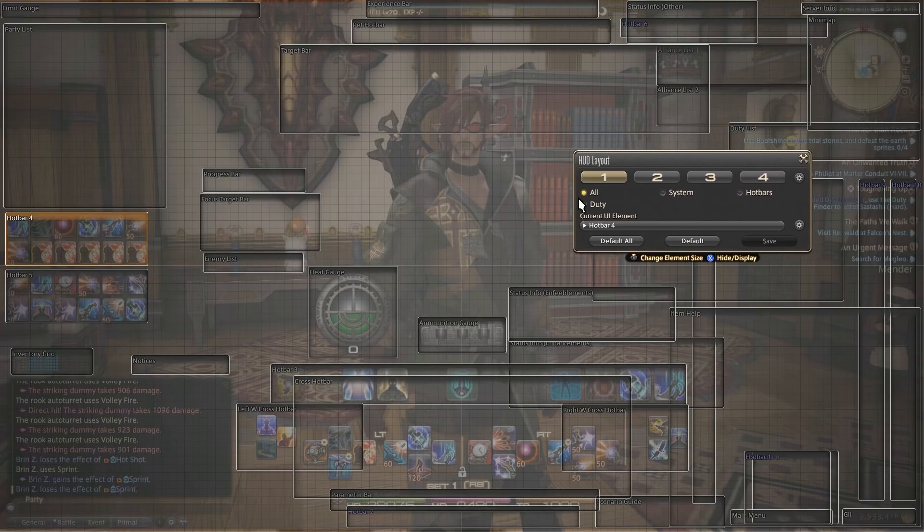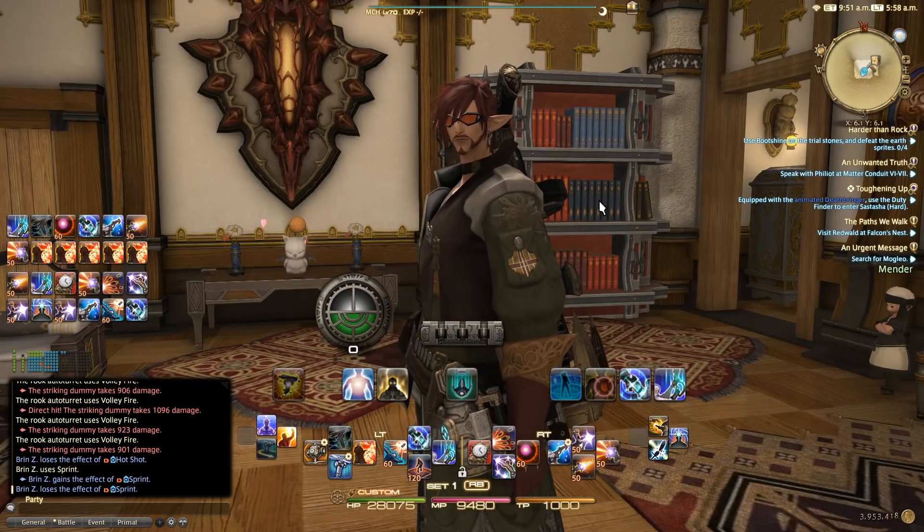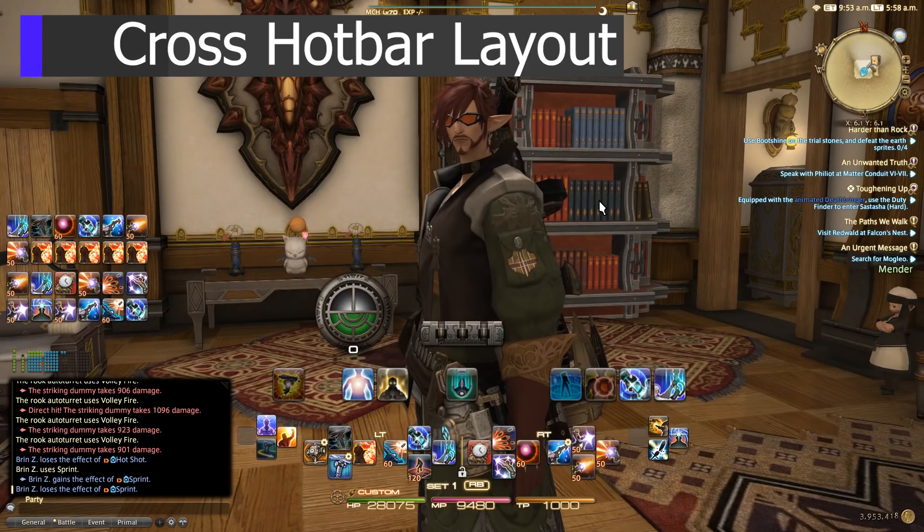There isn't really much to the HUD layout — it's really going to be about your preference. I've seen some really interesting stuff, so feel free to come in here, play around with the system, and make it your own. I try to focus on where my heat gauge and ammunition gauge are, where Hotbar 3 is, and how it all relates to the overall package of the Machinist tier. Let's go ahead and talk about what skills I have laid out for these abilities.